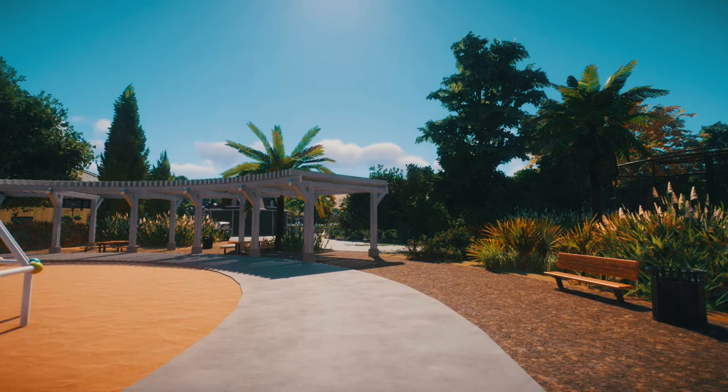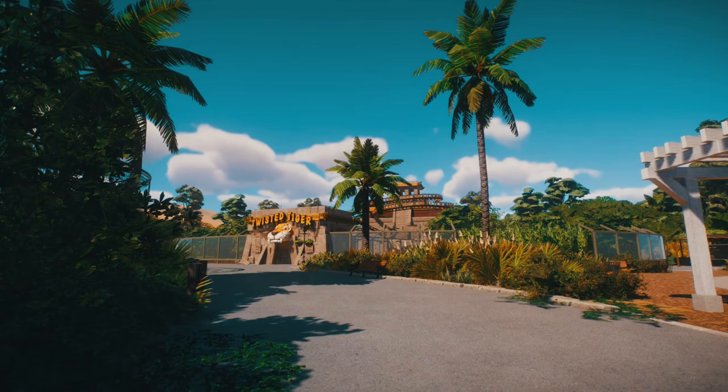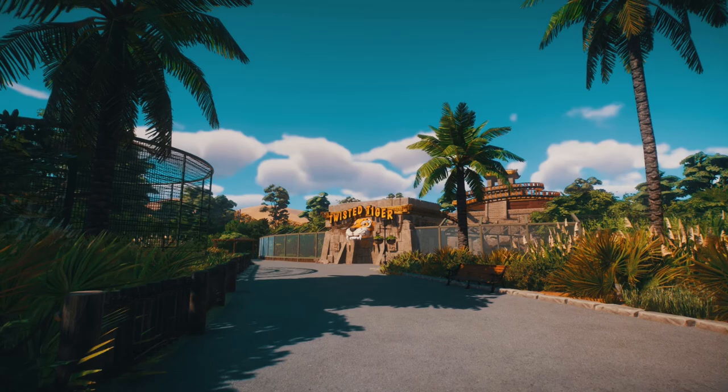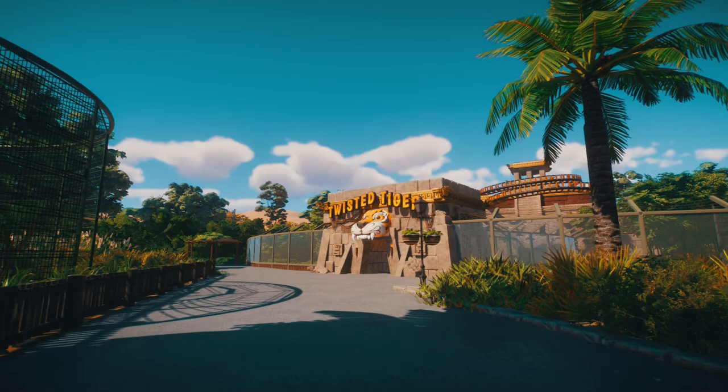So let's move on to the Twisted Tiger — this is a Tiger Temple. This was a collaboration between Beezy and Diggy. This is more of something that was originally in the theme park and has then been upgraded to form a habitat. I think Beezy started this — what was your sort of inspiration and vibe for this?